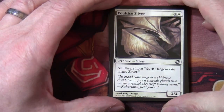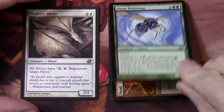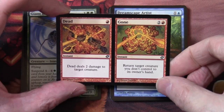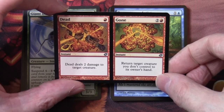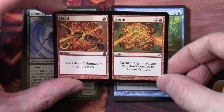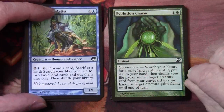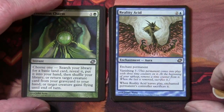We have a Poultice Sliver as our first common, another Giant Dust Wasp, another Dead and Gone — we pulled that last week. The dead part: single red, deal two damage to a target creature. For the gone part: for two and a red, return target creature you don't control to its owner's hand, both at instant speed. Dreamscape Artist, Evolution Charm, Reality Acid which has vanishing three on it.